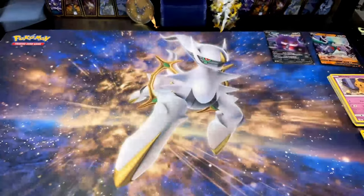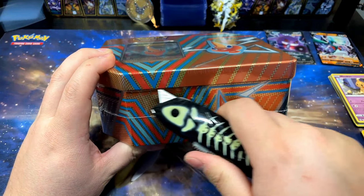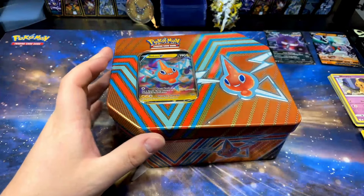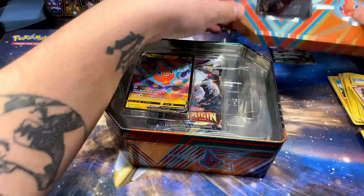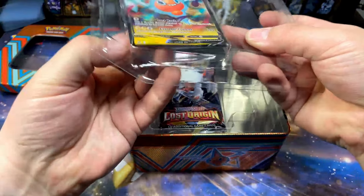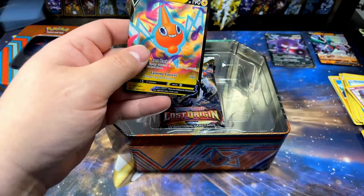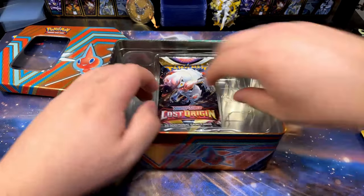Next up, we're going Rotom time. These tins actually have some pretty cool colors — I like the orange and the green. They kind of nailed the tins. And then oh whoa whoa — just being reckless. Alright, Rotom tin!